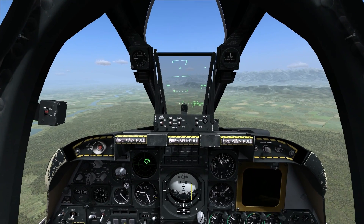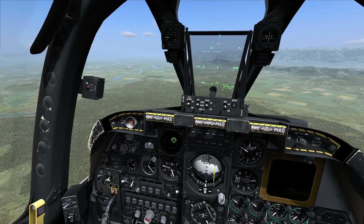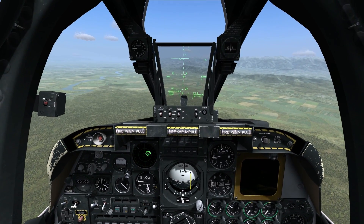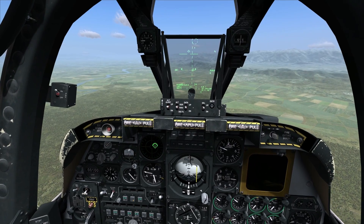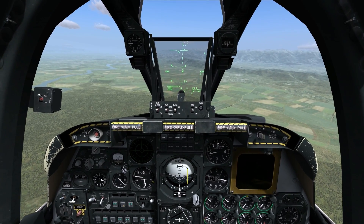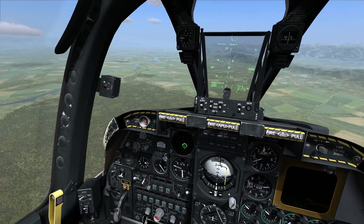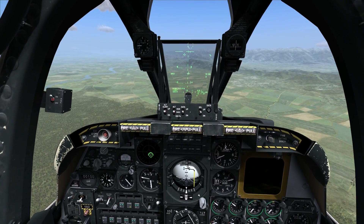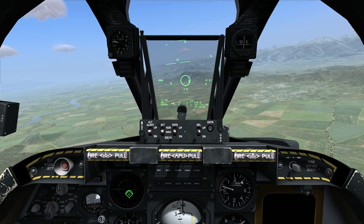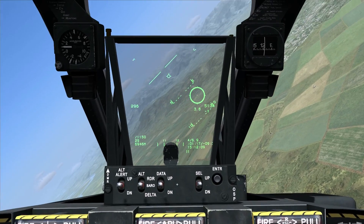First, if you look at my HUD, you can see I'm in navigation mode — there's no gun symbology or anything I'd normally use to employ weapons. So I need to press key 7 on my keyboard, and that puts it into air-to-ground master mode. By default, Mark 82 is selected, and I could actually employ the gun from there — I do have a gun cross on the default air-to-ground HUD. But what I'm going to do is call up the gun reticle itself by pressing C on my keyboard, and that brings up a dedicated HUD sub-mode strictly for gun employment. You can see the gun reticle displayed right there in the middle.